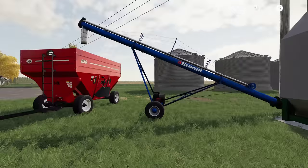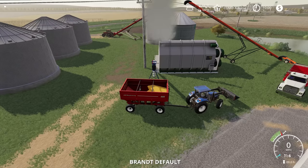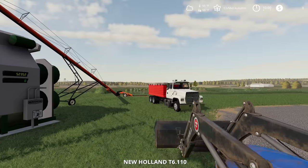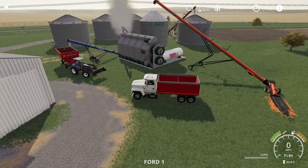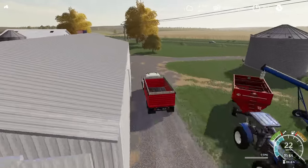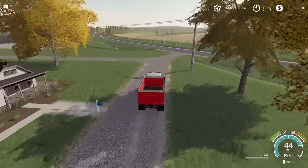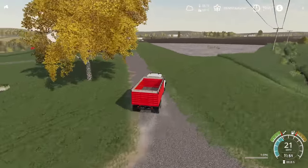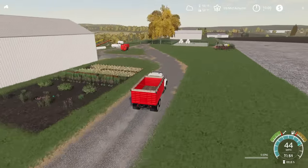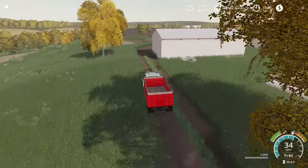We'll let that setup kind of keep going and get right back out in the field. Hopefully this time we're not going to lose our recording and be able to get a little bit of grain cart action going on. Looks like the combine has managed to get the long rows opened up here. We're going to go ahead and get him unloaded - I imagine he's probably getting close to full. We'll find out as we go up and back. I know full is about 50% of this grain cart.